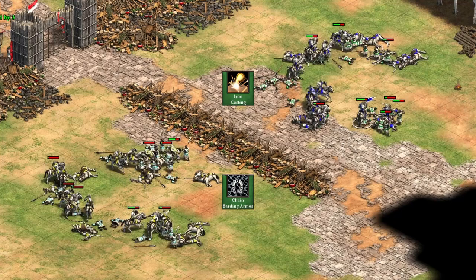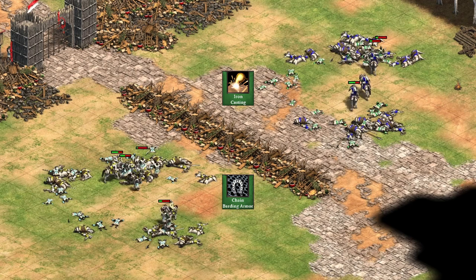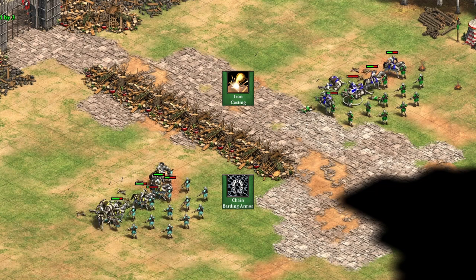Sometimes it's not even about the units that you're getting the upgrades for, but the way that you're using them. If you need to fight mass pikemen with knights, you'd rather have attack upgrades instead of armor, as killing the pikemen faster will reduce more damage received than reducing each hit by 1. Against crossbowmen the story is reversed — since crossbowmen have lower base attack, reducing it by 1 is actually very significant.